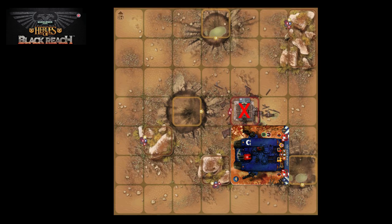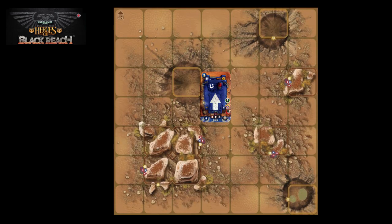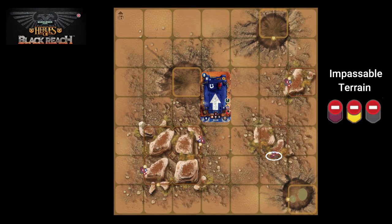Now let's look at how terrain elements affect the movement of vehicles. Here we have a Rhino, which is a heavy vehicle — you can tell because its defense value has a gray background. We've looked at difficult and impassable terrain. Now we'll look at terrain impassable to specific unit types. The impassable symbol joined with a unit color means these rocks are impassable to both light vehicles and heavy vehicles, so only infantry can move into those rocks.